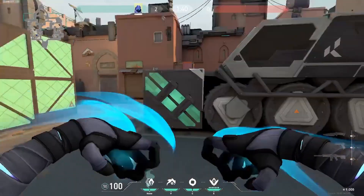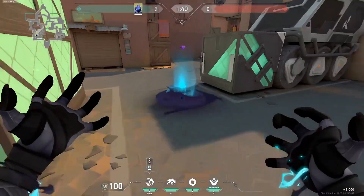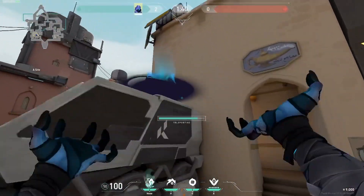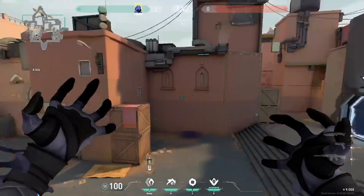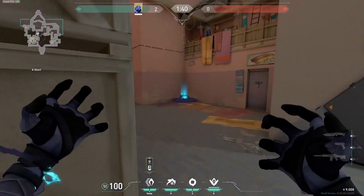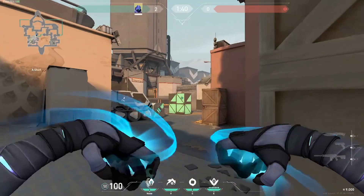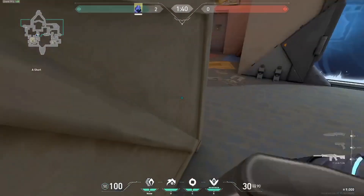The Shrouded Step lets you teleport within a specific range — you can make it close or long. You can also teleport onto things you normally can't reach. You can use it as a fake teleport or as an aggressive teleport: fake the enemies into thinking you'll teleport one place, but actually teleport somewhere else and peek — they won't expect it.